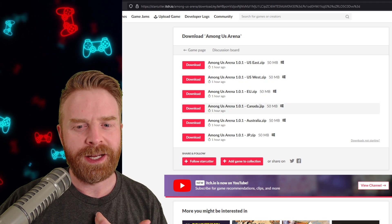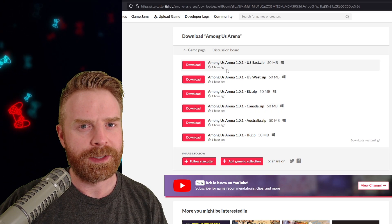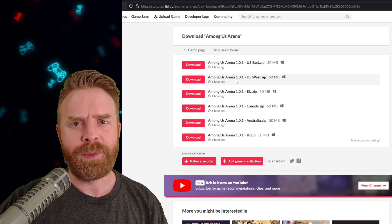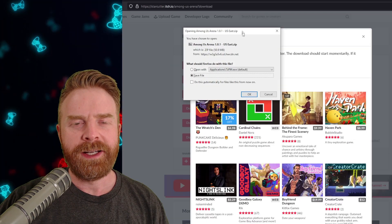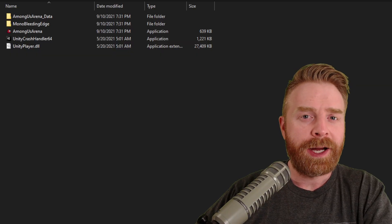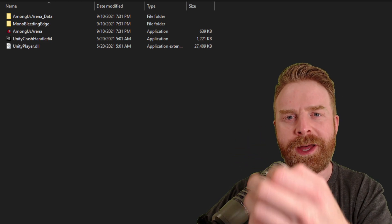For example, I live in Canada, so there is a Canadian server, but I'm actually going to choose US East because I'm closer to that server. If you don't know, just download two different ones and find out which one works best for you. The download size is only 50 megabytes. Once you've downloaded the file, extract it to its own folder and then open up Among Us Arena — that will launch the game.